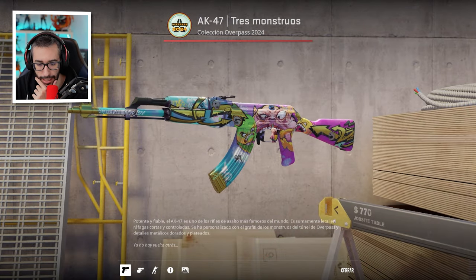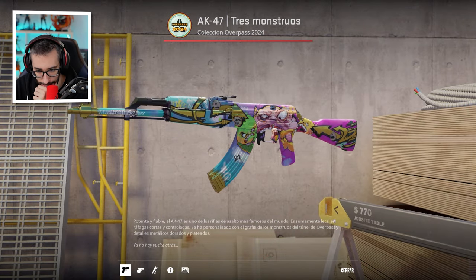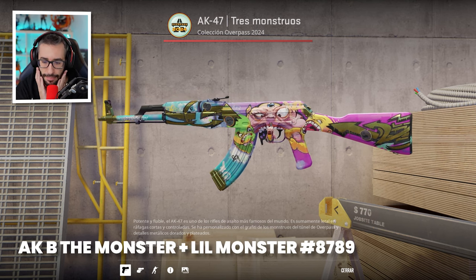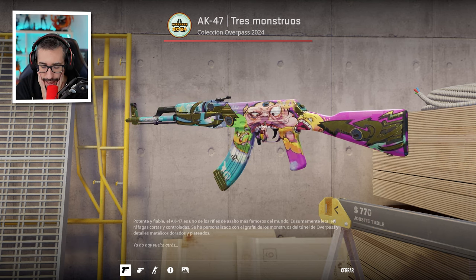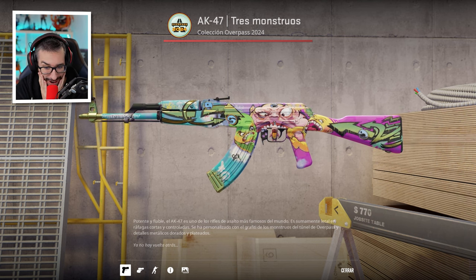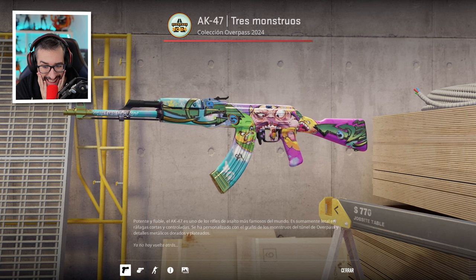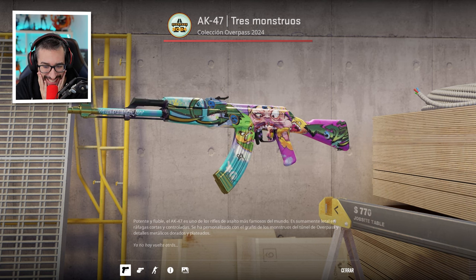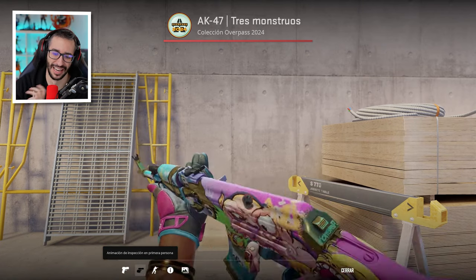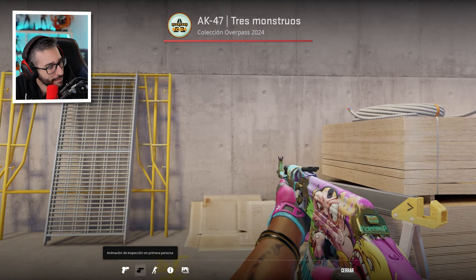Here we have The Monster with Lil Monster. I think the keychain is basically based on this skin. It looks good — it's not my favorite, I won't lie to you, but I understand the concept and it's cool. It's like it has a tongue on the upper model.